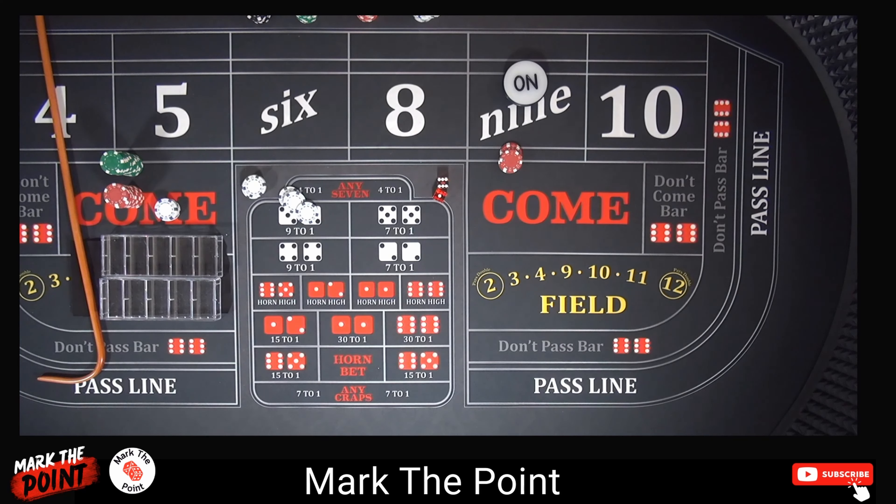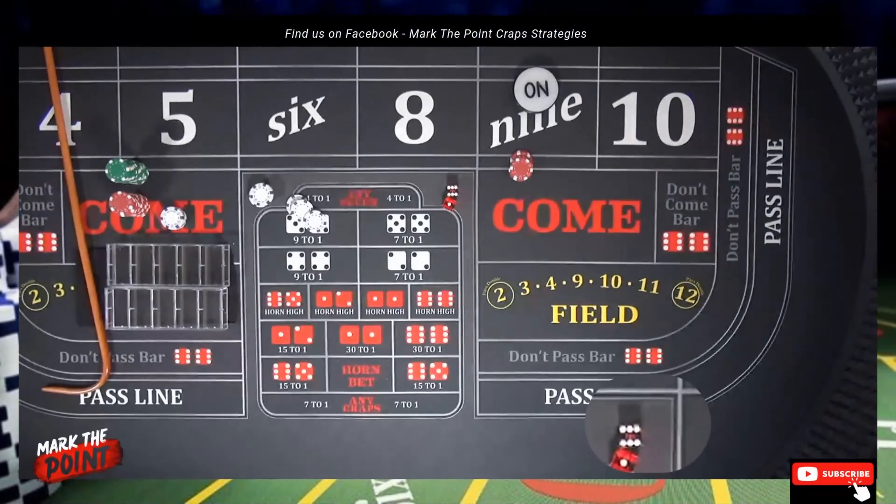Regardless of what casinos tell you, they will never tell you the best way to play — they will always say to play the pass line. That's my opinion on it. Just a grinding system, nothing flattering about it. Playing the pass line with a six and eight bet is very simple, very basic, but it's for your entry-level craps player. Until next time — mark the point and stay awesome.